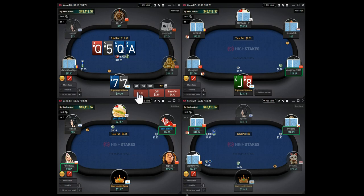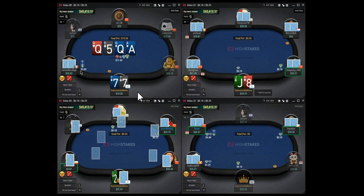On table one he c-bets one-third pot but pocket sevens is still gonna be a fold - maybe it's a call in theory, I don't know. We are gonna be continuing with all our aces. We have queens still - king-queen, queen-jack, queen-ten - and we have a lot of ace combinations that we called the flop with, all the ace-jack suited and those combos with the backdoor flush draw. We have a lot of hands to defend on the turn, but pocket sevens doesn't make it.